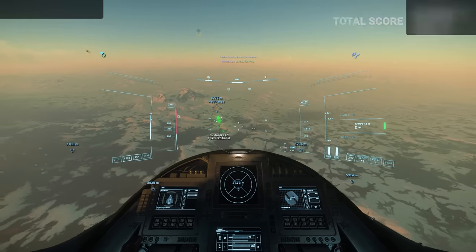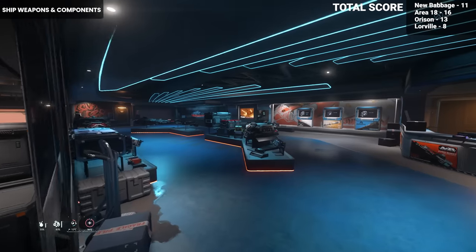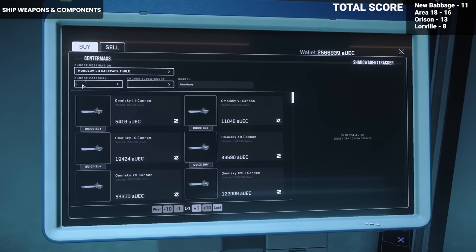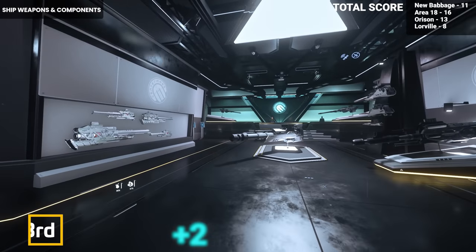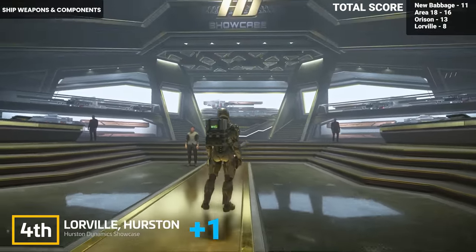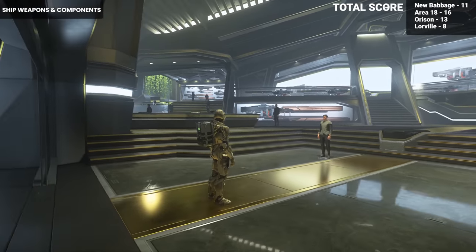Ship Components is an interesting ranking because there is a distinction between the best options and the most options. Leading the way is Orison due to the one and only Cousin Krolls, which has some of the best options when choosing to modify your ship. New Babbage ranks second with three stores offering different options: ship weapons at Center Mass, ship components at Omega Pro, and mining equipment at Shubin Interstellar. Area 18 has a Center Mass store and Dumpers Depot for a mix of weapons and components. Finally, Lorville has only weapon upgrade options at the Hurston Dynamics Showcase — limited in options and convenience, though quality-wise Hurston Dynamics is a well-respected manufacturer.